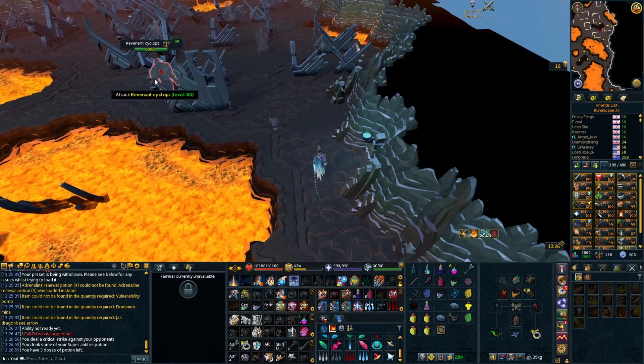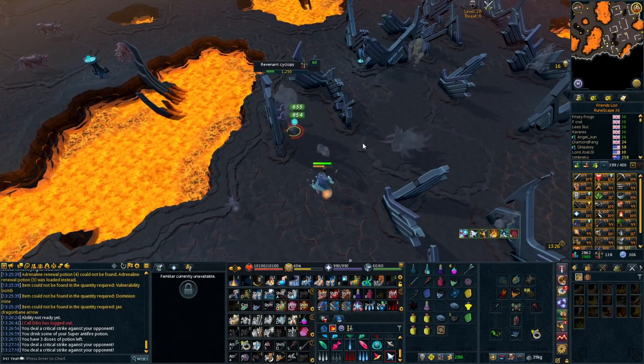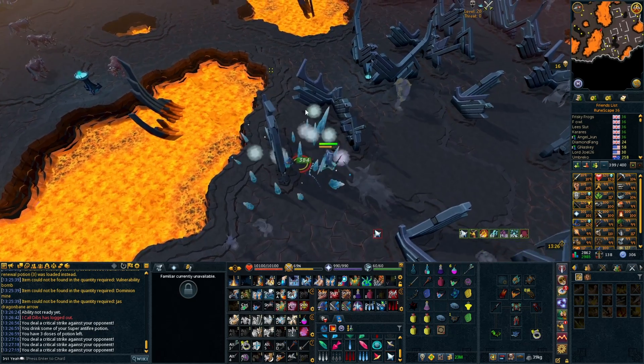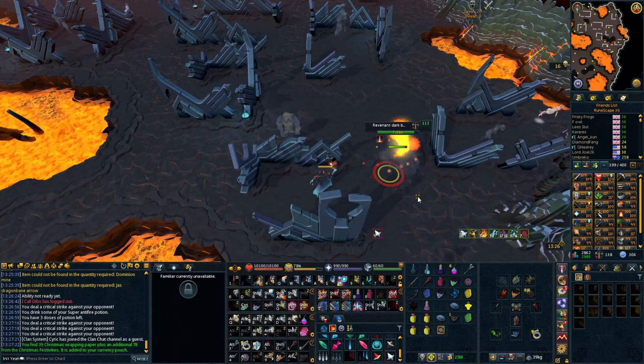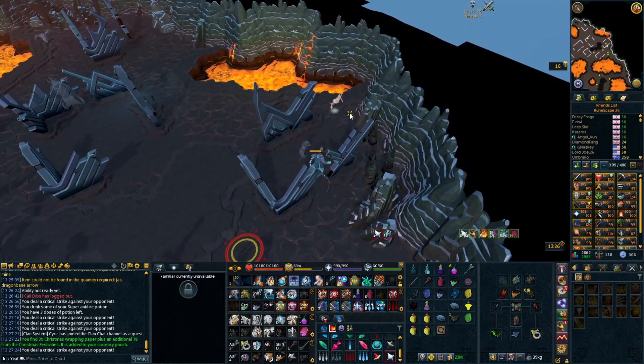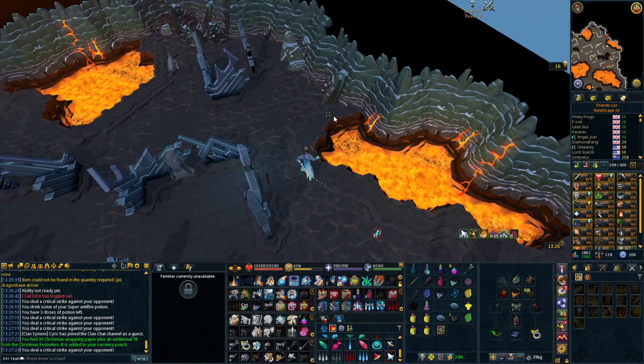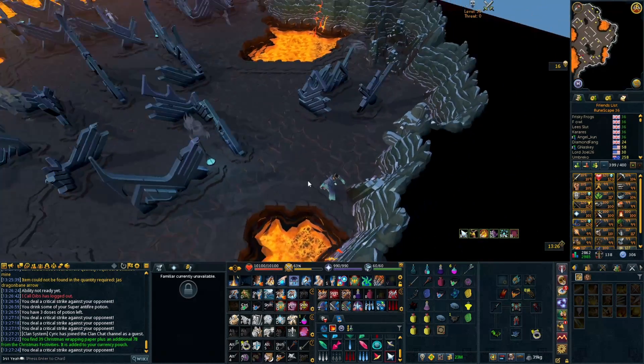So we're going to hop over and attack this Cyclops here. Now it probably still won't take a long time to kill it obviously, but you can see it does take a few attacks — you've got to go through, you've got to use your abilities still. Some abilities are weaker than others, like your Impact and stuff. However, if you are using legacy mode, let me quickly run over here out of range of the other Revenants, and then we can change over to legacy — which, by the way, if you didn't know, you can change just there.